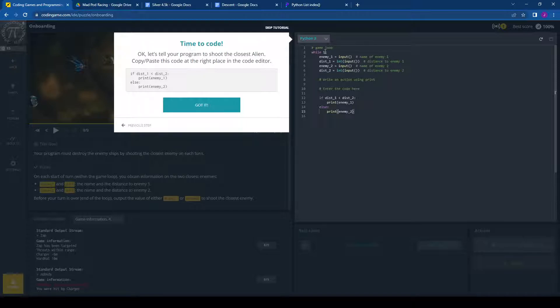The loop feeds us enemy one — a string with the name of that enemy — distance one, which is an integer for how far away that enemy is, enemy two, and distance two. This is fed to us through the game engine, giving us these input values. What we have to do is put together the logic that decides what to do with those values: if distance one is less than distance two, print enemy one; else print enemy two.